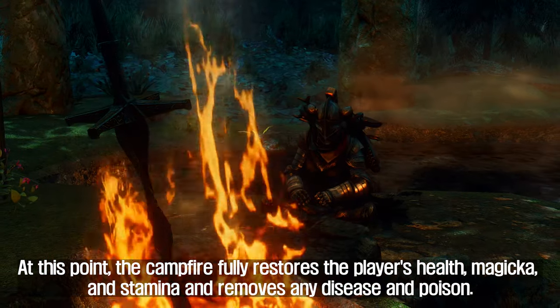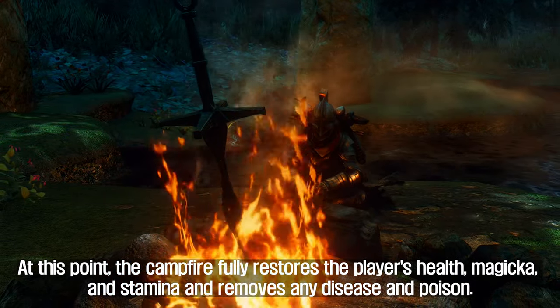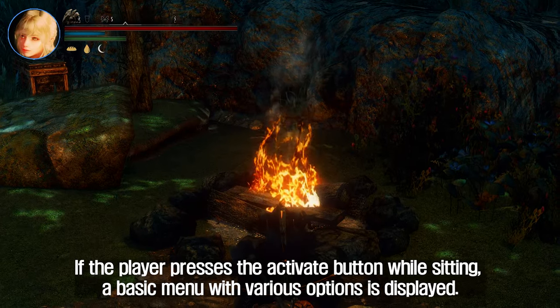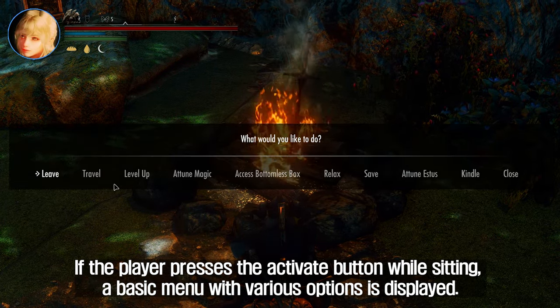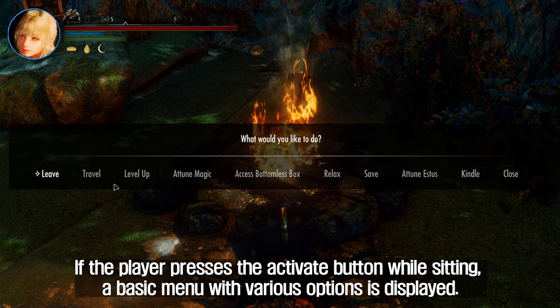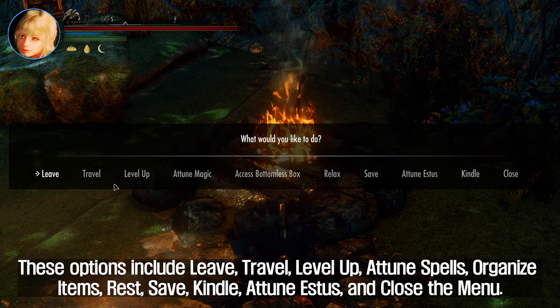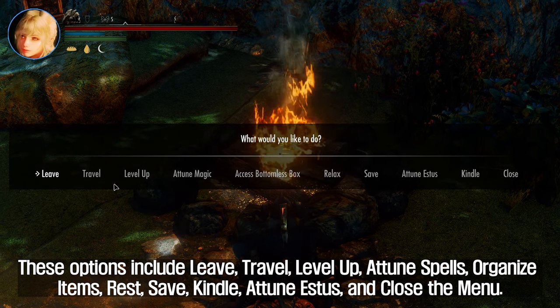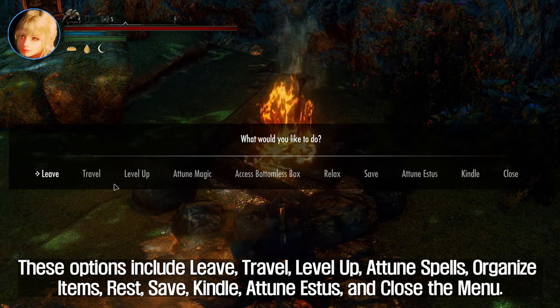At this point, the campfire fully restores the player's health, magicka, and stamina and removes any disease and poison. If the player presses the activate button while sitting, a basic menu with various options is displayed. These options include leave, travel, level up, attune spells, organize items, rest, save, kindle, attune Estus, and close the menu.